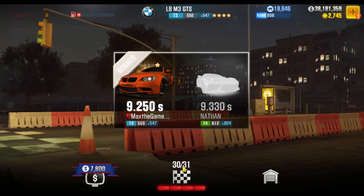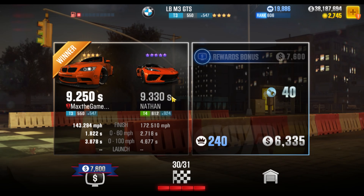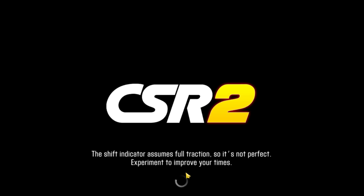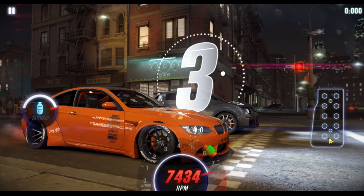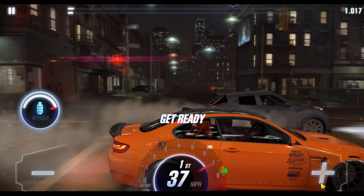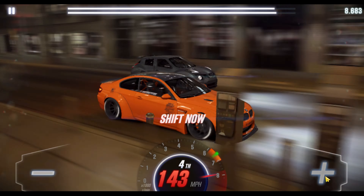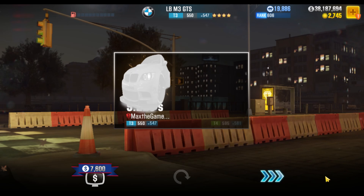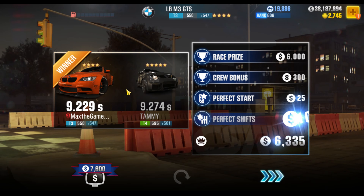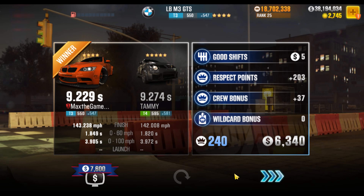And that puts us to race 30 — the final race. Again, extreme. It depends on the opponent, and I think some of these opponents run like 9.21 and 9.23, 9.25 — so it's going to be really tough. The real question is whether it's going to be impossible or still possible. Boom, done. Not a tough opponent. I was able to get right on through. 9.229 versus a 9.274 — that's one of the slower opponents I think. Easy. PC Cup, no Stage 6 needed, full fusion.